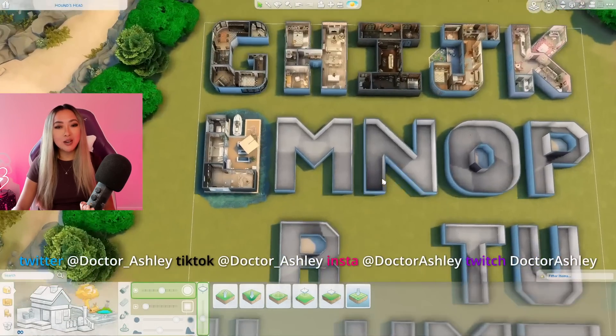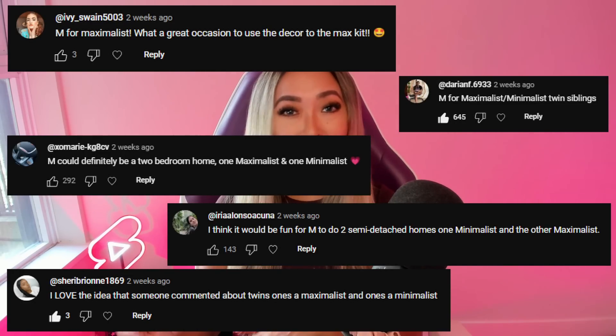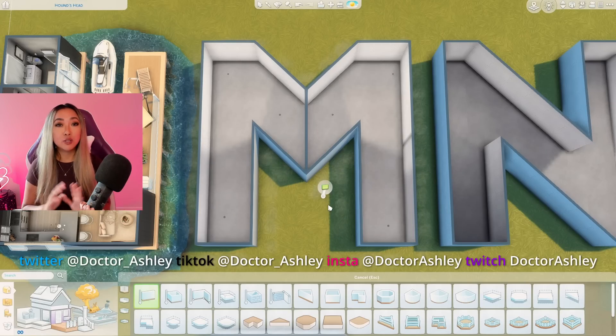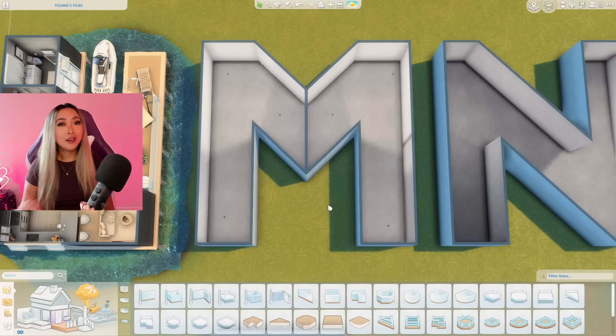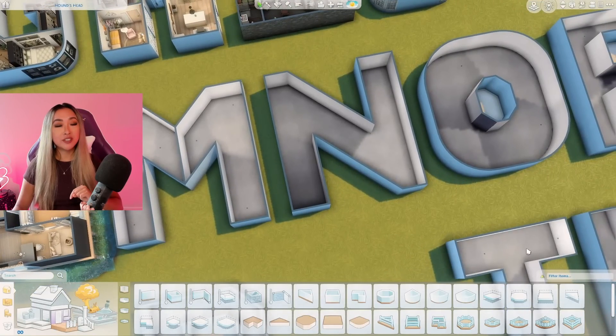Today we are doing the letter M. As per usual I received a ton of great suggestions on what theme to do, but one I was really drawn to was half minimalism, half maximalism. The letter M is so beautifully symmetrical that we could split it down the middle and have two opposite homes — one for a minimalist and one for a maximalist. We also have the Decor to the Max kit which works perfectly for the maximalist side. Comment your suggestions below for what theme we should do next week for the letter N — let's get started on our M-shaped minimalist-maximalist opposite homes.